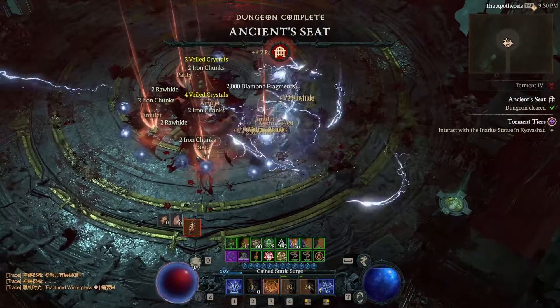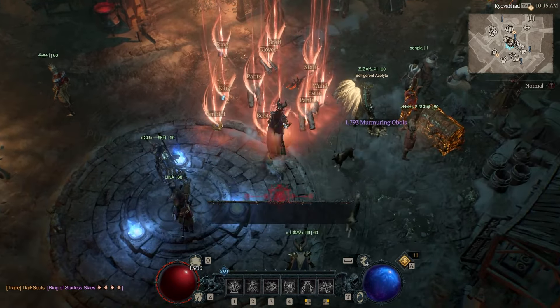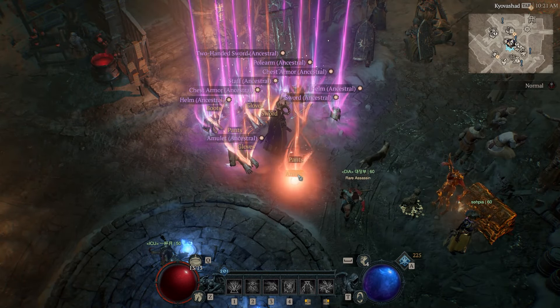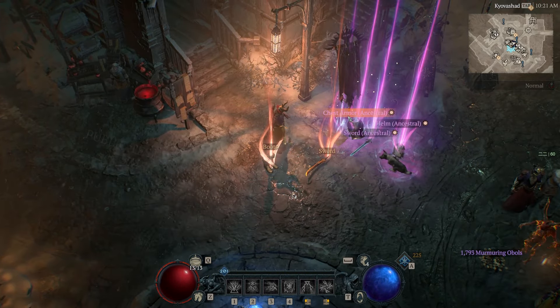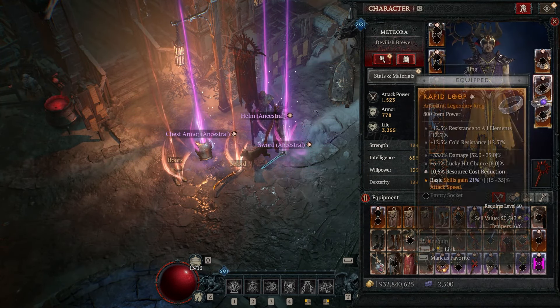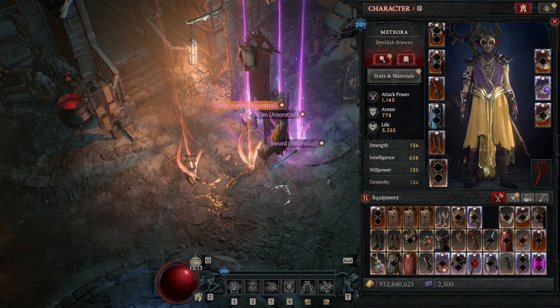To get into Penitent difficulty, you'll want to gear up, temper your items, have legendary aspects that synergize into a powerful build, and probably unlock your class mechanic. With all those combined there's a chance you'll be able to level through Penitent — but most players probably won't manage that until around level 40 to 50, when they have a lot of their build pieces together.